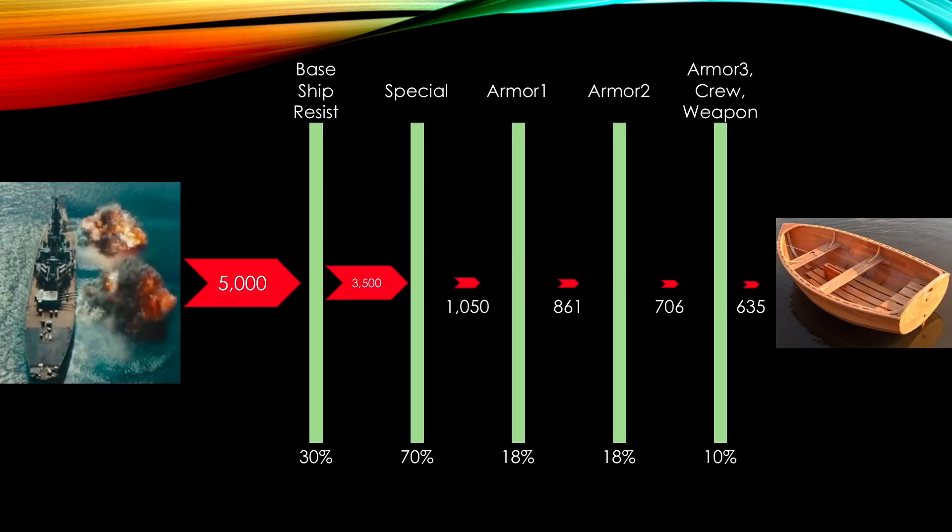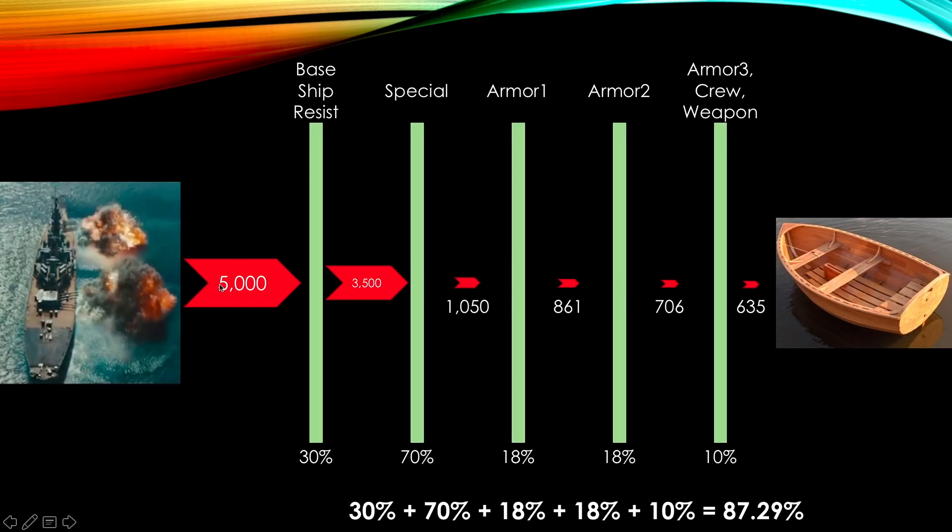That's how resistance works. And that's why when you add 30% to 70% to 18% to 18% to 10%, you don't get an absurdly high number, because they work in layers. In fact, when you add all those individual resistances — because they all work in layers, as in take out of what's left — all those numbers added up mean 87.29% total resistance. Which means you're taking 87.29% off of 5,000, the initial shot, and that leaves you with 635 hitting.